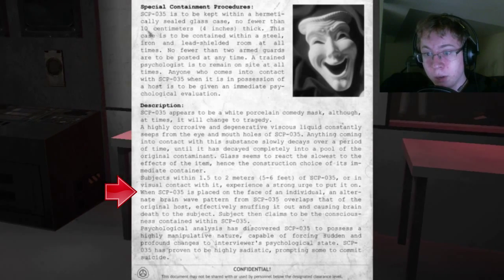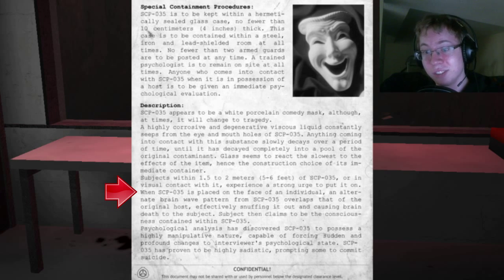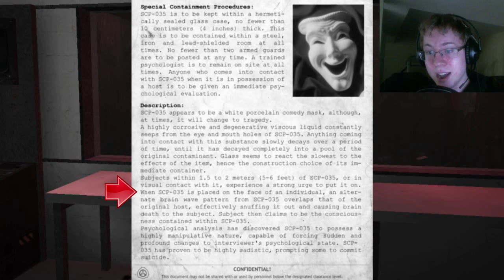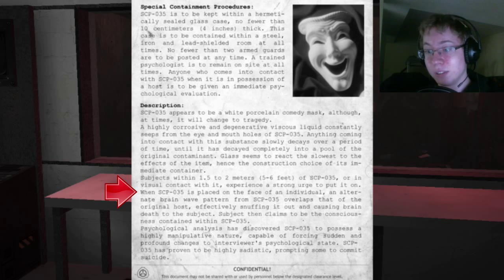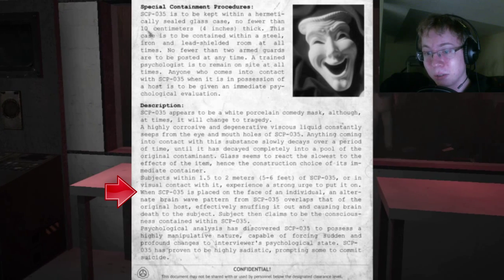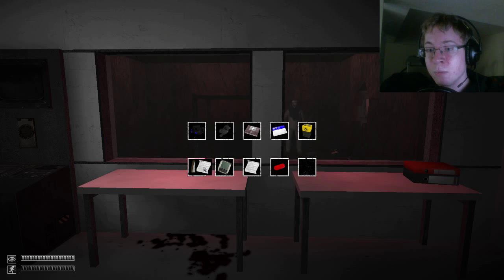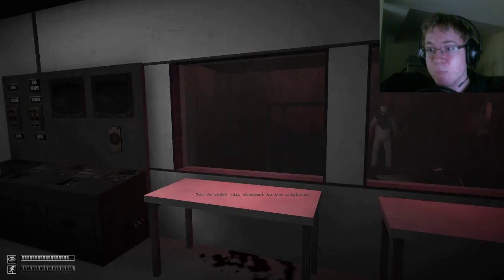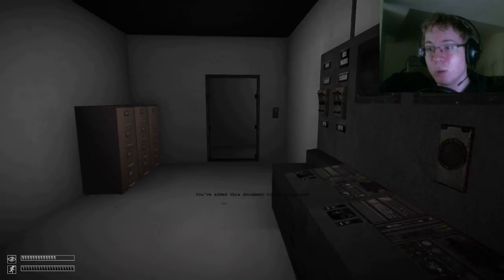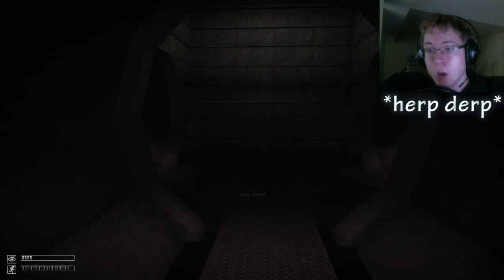When SCP-035 is placed on the face of an individual, an alternate brainwave pattern from SCP-035 eclipses that of the original host, effectively snuffing it out and causing brain death in the subject. The subject then claims to be the consciousness contained within SCP-035. Psychological analysis has discovered SCP-035 to possess a highly manipulative nature, capable of forcing sudden and profound changes to the individual's psychological state, and has proven to be highly sadistic, prompting some to commit suicide. So yeah, I'm going to take the advice of the document and I'm not going to let you out. Goodbye, see you later buddy — thanks for the stuff, I will be leaving now.